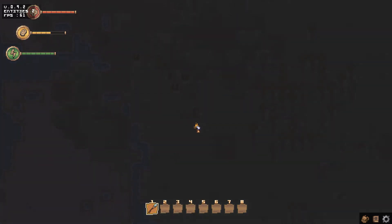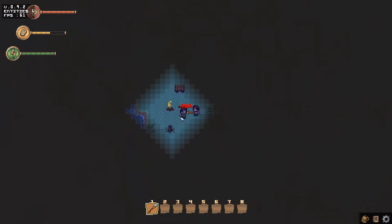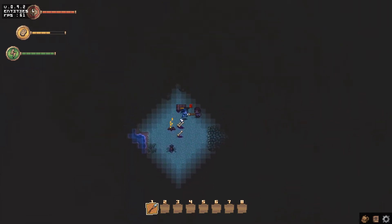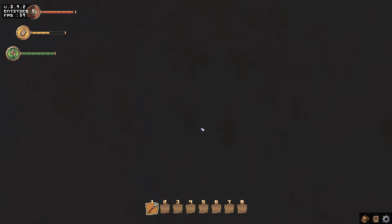Now it's night and we can barely see anything. There are zombies — or rather, zombie pirates — that come in the night. The wooden sword is actually pretty terrible and it has a durability issue. I cannot see a thing. I'm not taking damage. Something died — I got a pineapple. Oh man, this is not ideal.